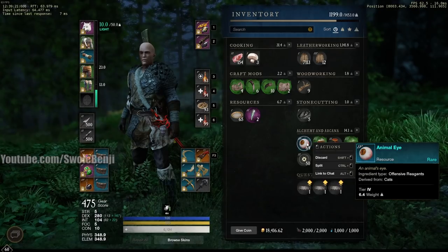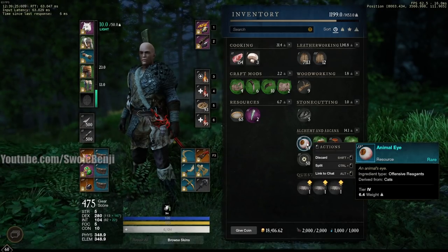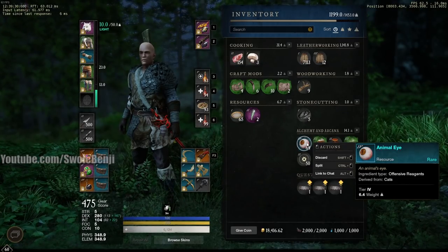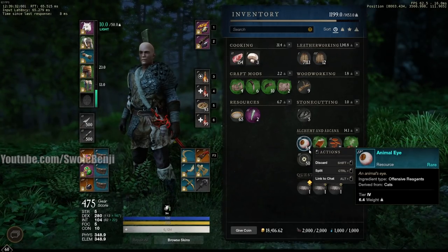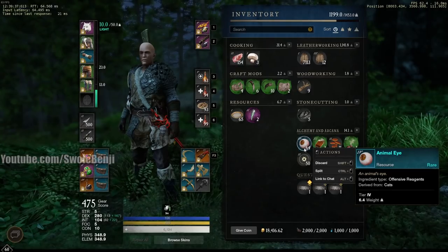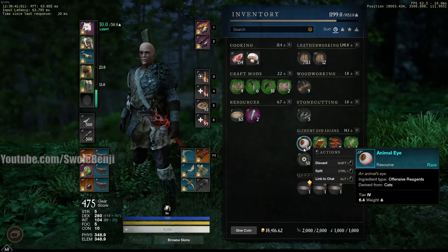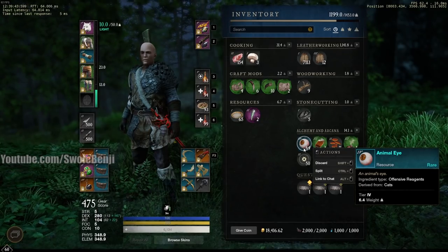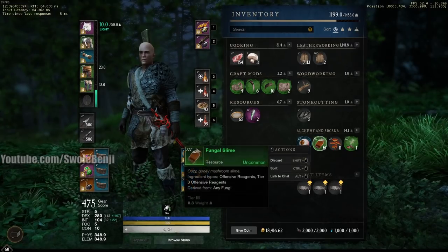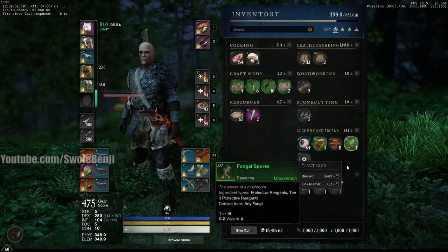We got 64 animal eyes. Currently in patch 1.05 they don't do anything, but in 1.06 they'll be used in tier 4 potion crafting, so they'll be worth around the same as starfish, halibut viscera, or animal viscera — about 10 to 15 each. At just 10 coins each, that's 640 coins right there from animal eyes alone. The proficiency potion doubles the yield, so it pays for itself very quickly.